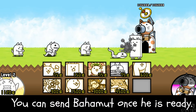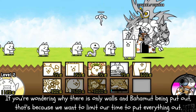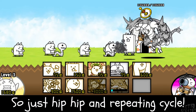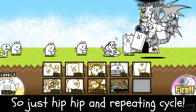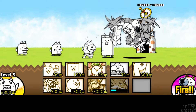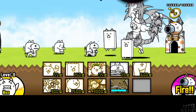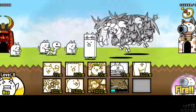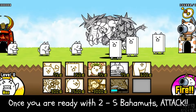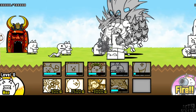You can send Bahamut once he is ready. If you're wondering why there are only walls and Bahamut being put out, that's because we want to limit our time to put everything out — just keep that cycle repeating. Once you are ready with two to five Bahamuts, attack!